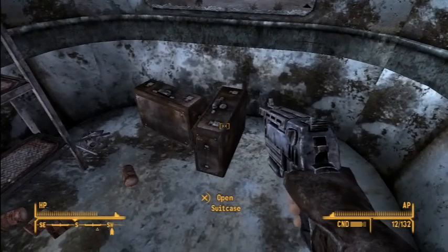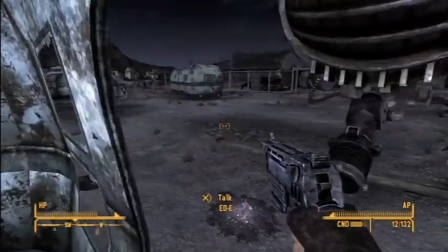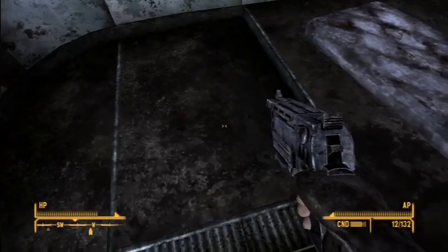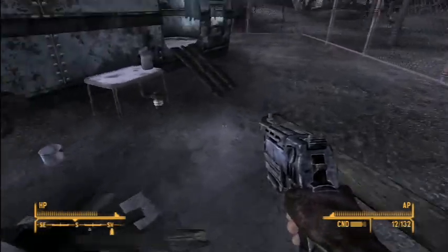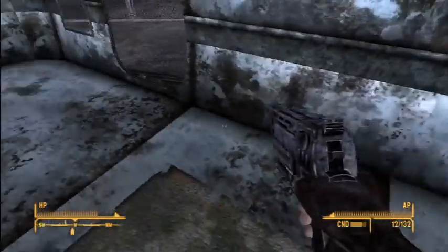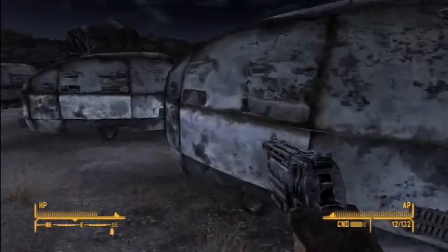Two suitcases with nothing - awesome. What do we got over here? Nothing. Another lottery ticket. I don't know why I'm collecting these, they're really of no value and I have no use for them. Box of cigarettes, carton of cigarettes. Eddie, you're such a good protector, staying right behind me just like a puppy.